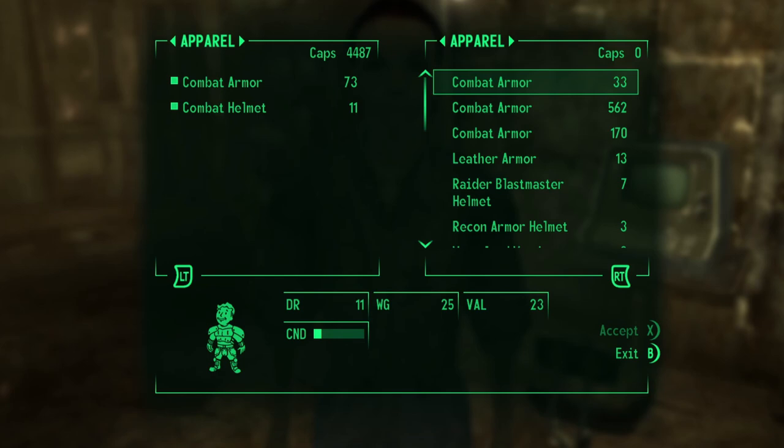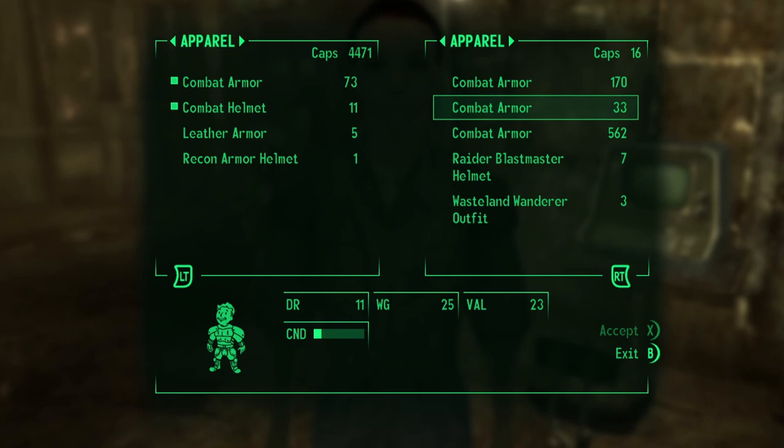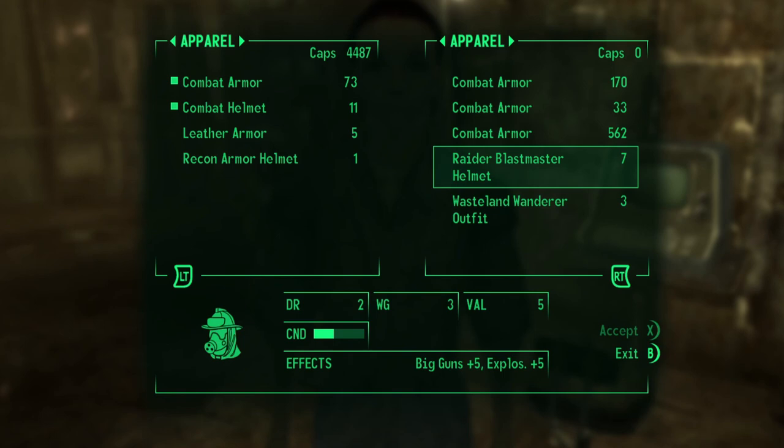You can even buy other things from her. For instance I'm going to buy this leather armor and this recon armor helmet, and I'll just get my money back by buying this combat armor for 33 caps and selling it back to her for 218. Through this glitch you can effectively buy anything you want, repair anything you want, and pretty much keep taking all her caps for effectively nothing. And with that I will see you in the next one.